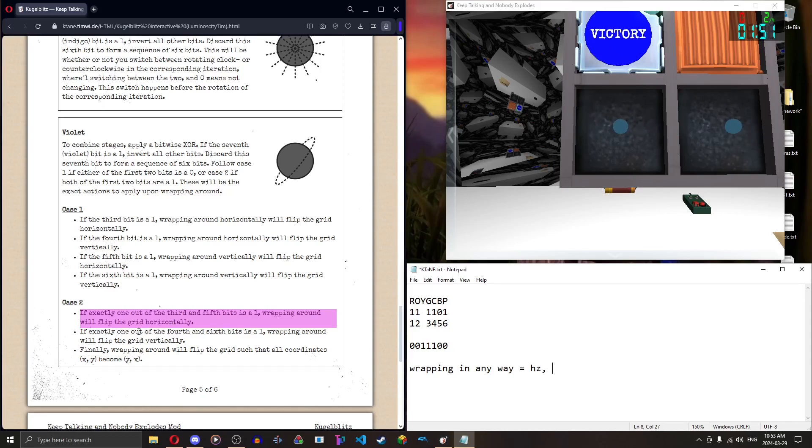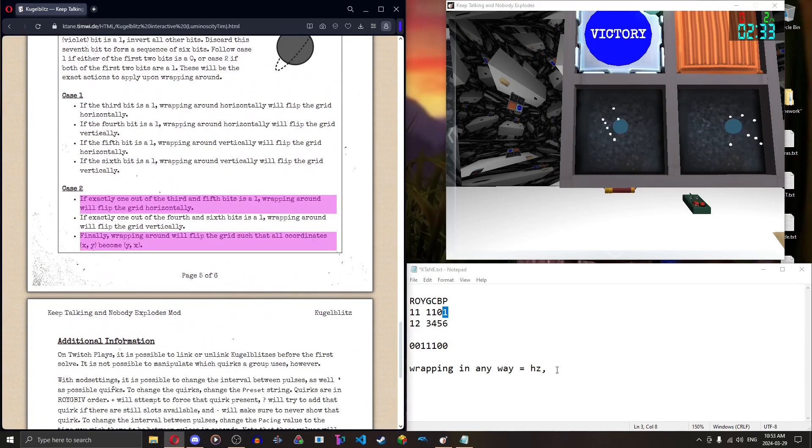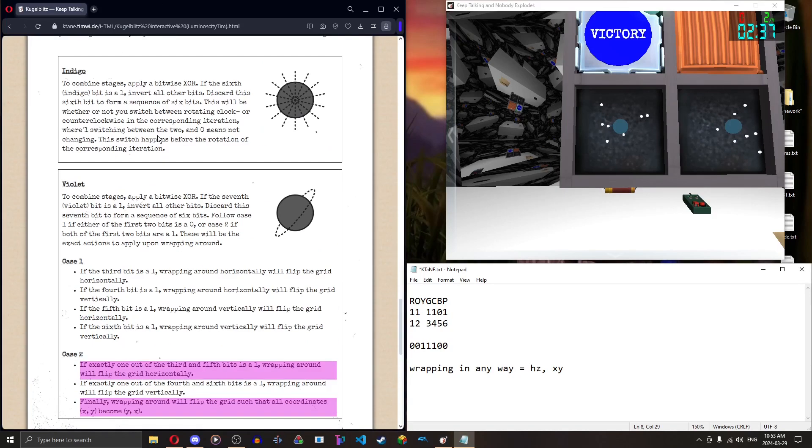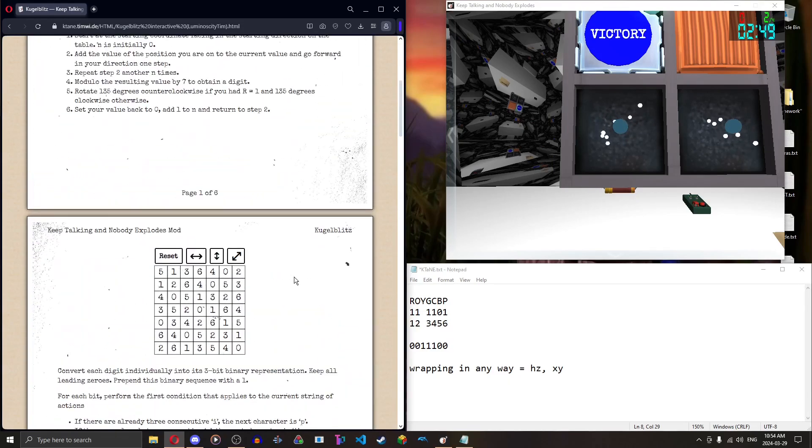If exactly one out of the fourth and sixth bits is a one — both the fourth and sixth are one, that's two bits, not exactly one — so this rule doesn't apply. It's the same type of rule as the three-and-five rule but for vertical. And finally, always active in case two: wrapping around will flip the grid such that all corners of XY become YX — an XY flip. On the interactive it's just this button. So write down: wrapping in any way equals horizontal flip, and XY flip always applies.